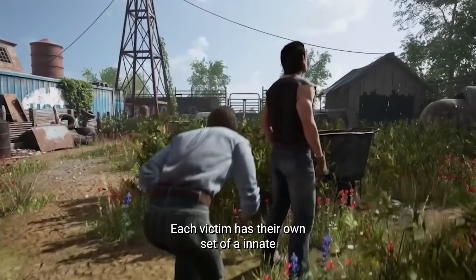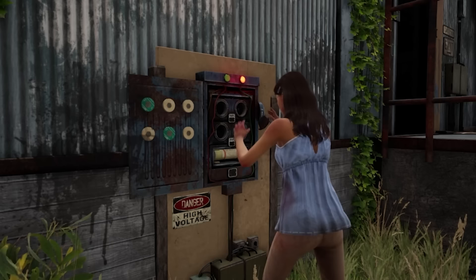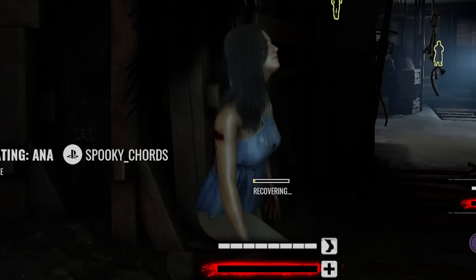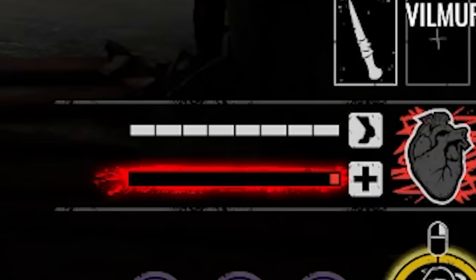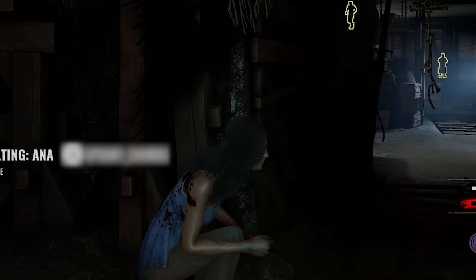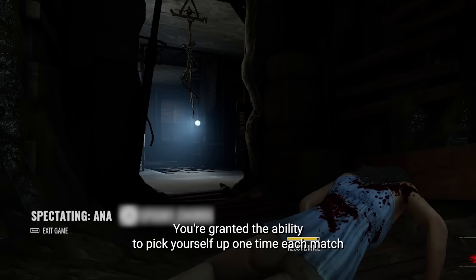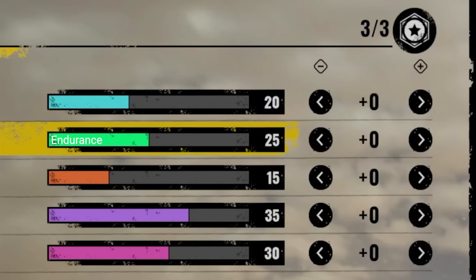When it comes to survival, each victim has their own set of innate attributes correlating to actions they would excel in-game. Toughness determines a victim's maximum health and incapacitation recovery time. Throughout the match, each victim's health bar gradually deteriorates — the less full your heart meter is, the faster you bleed out, eventually leading to incapacitation. You're granted the ability to pick yourself up one time each match following an incapacitation, but once you incapacitate again, you die. Endurance determines the victim's total stamina capacity, along with how fast stamina drains and regenerates.